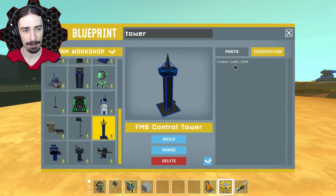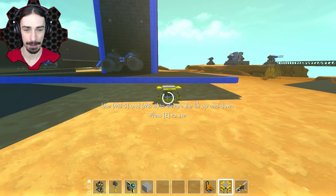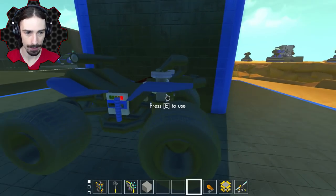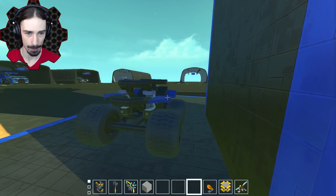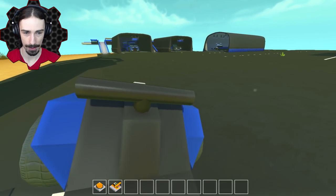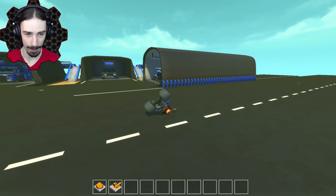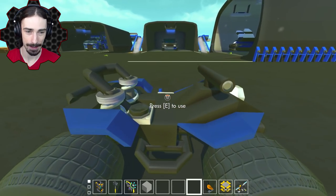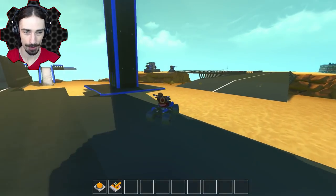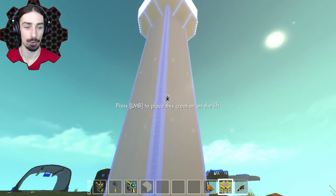This next one looks huge — it's by Lud2004 and even has some vehicles with it. There's actually a really nice looking ATV — let's see if it detaches from the wall. We're in first person — this is a cool ATV. I had a feeling that was going to happen. It's a really well-designed ATV; it just has a terrible time turning in Scrap Mechanic. Let's check out the actual control tower — that's the whole point.